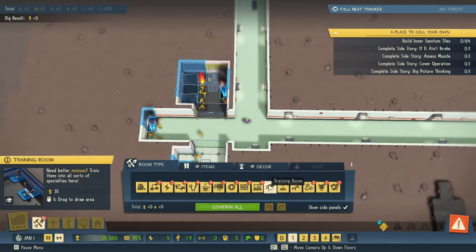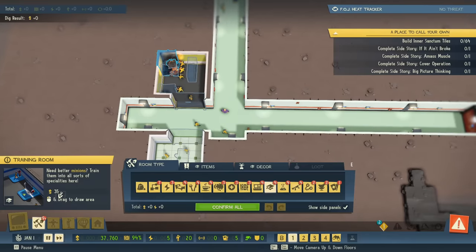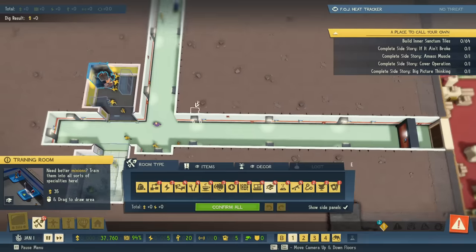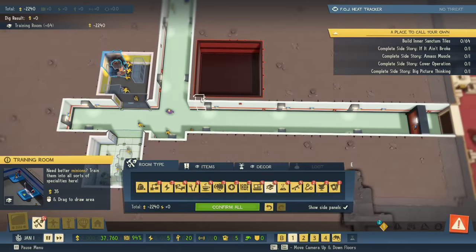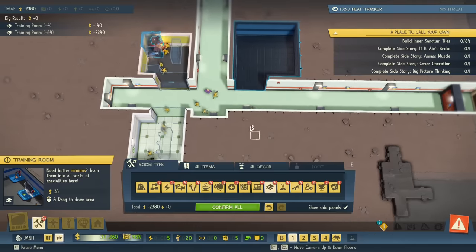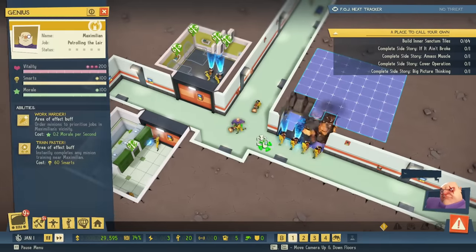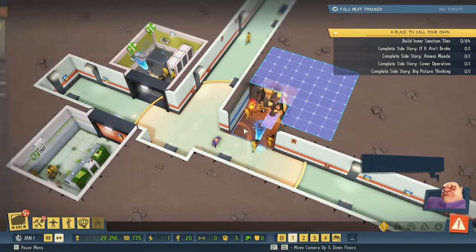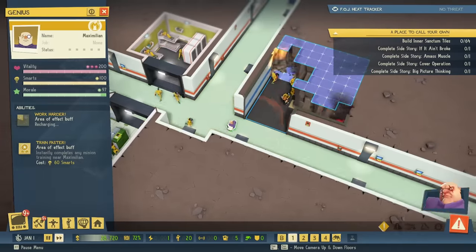I need some money so I can build training room tiles. They'll give me around 5,000 money. It has to be 64 tiles — 64 times 35 is way more than the 5,000 I'd make, but actually I'd be making 2,800 profit. Let's build it up — an eight by eight — we don't have to finish it. I'm not going to kill everyone, but I do want to make them work harder with a little temporary buff. Good job, Maximilian.